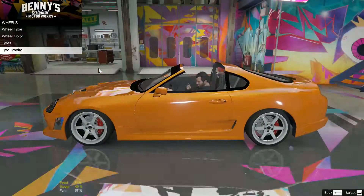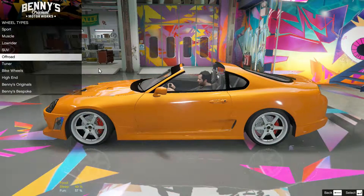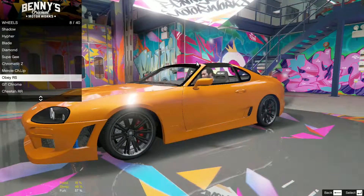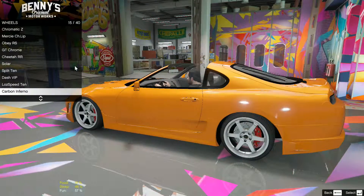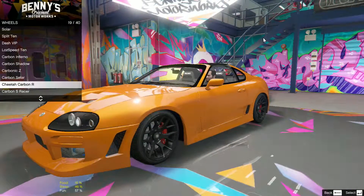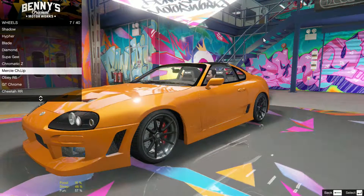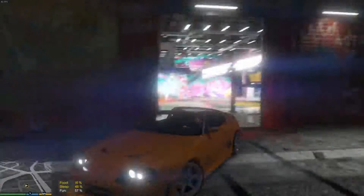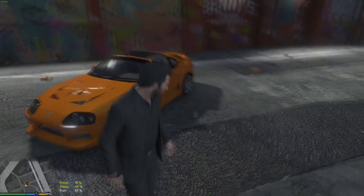You just have to ignore that — I think it's just glitched with the Benny's mod. For wheels, I actually like these ones but I think I have a wheel pack installed. I don't have that wheel pack installed so we'll deal with the normal wheels. I think for this we should just keep these ones. I'll install the wheel pack for future mods. So that's our first Toyota Supra — that's a pretty nice car. I'd rock that in real life.